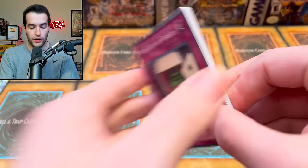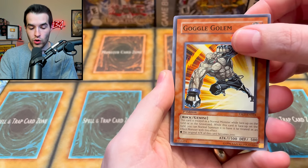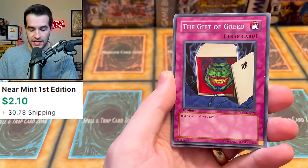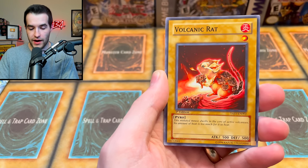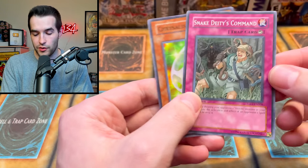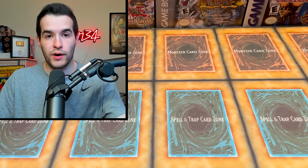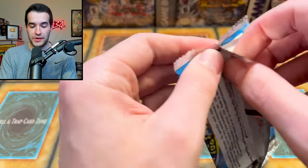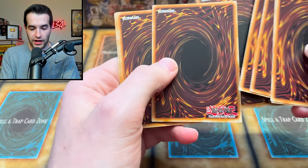One pack left of Tactical Evolution each — we've already pulled an ultra and an ultimate from this set, insane. Let's see what we can pull now. Goggle Golem, Cocoon Veil, Chrysalis Pinktail, Gift of Greed, Venom Burn, Venom Serpent, Volcanic Rat, Snake Whistle, Neos's Command — nothing in that one. Right now they have an ultimate rare, ultra rare, and a token; we have a super rare and Upstart Goblin. We need a big pull here out of the final pack.